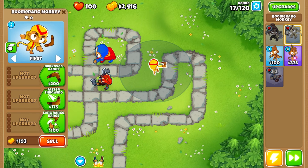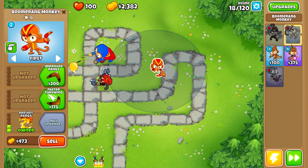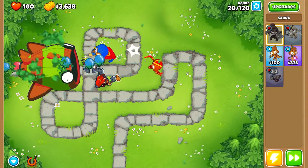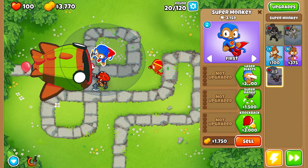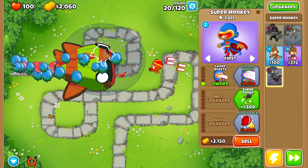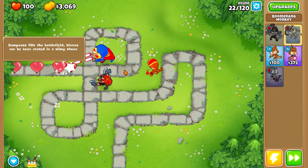I can use pretty much any of these paths. Let's do long range and then red hot ranks — he's going to be pretty much our lead balloon guy for right now. Here it is — Bloonarius. He's pretty easy to pop. Let's actually do super monkey for a laser blast, just so he gets even stronger. All right, there we go. Bloonarius down.